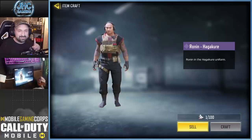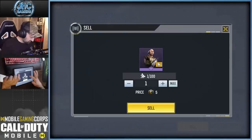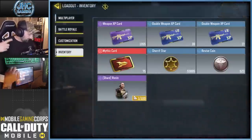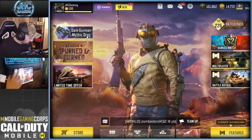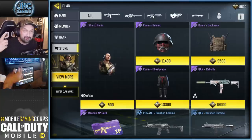Someone asked me what happens if you sell a shard — you only get five credits. Guys, I am not going to sell my shard for five credits, why would you do that? But I understand the curiosity. That's why I advise: do not buy shards yet. Do not spend your currency on shards because you're going to get free shards and we don't know for how long.